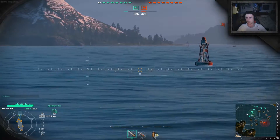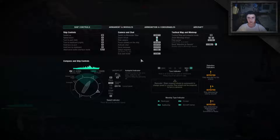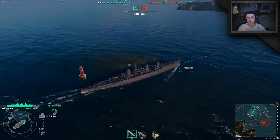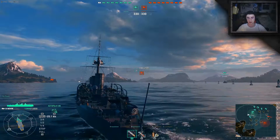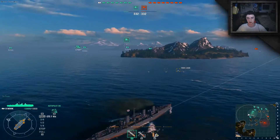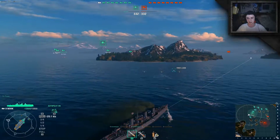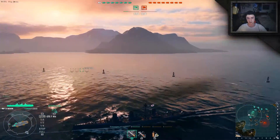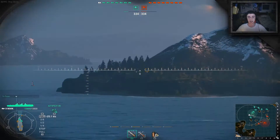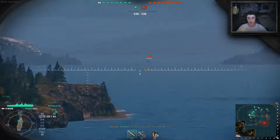Why does it say F1? Press F1 — whoa, that brings up the controls! Okay, I never knew you can right-click. That's very interesting to know. So if I want to look around quickly to where another ship is, I can literally just right-click. That is insane — I've literally just learned so much stuff about this. There's a ship over there.